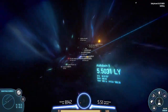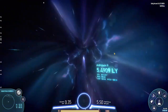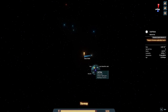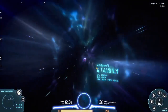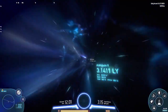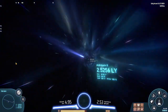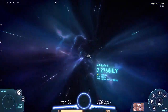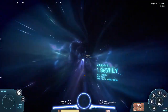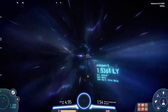Goodbye Epsilon Pictoris system - I'm going to the new system. It is an A-type star system, 11 light years away and we can see it. We are in outer space here. You cannot name outer space but you can name the stars and star systems. We're going pretty close to the Crab Pulsar.